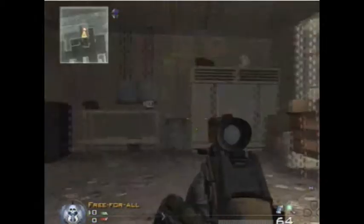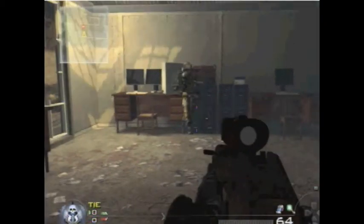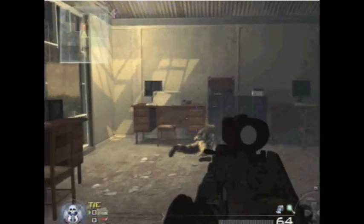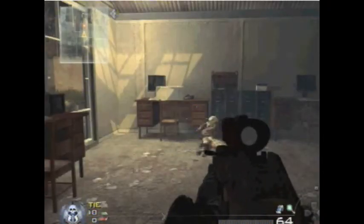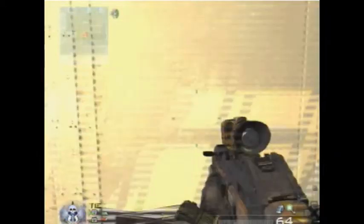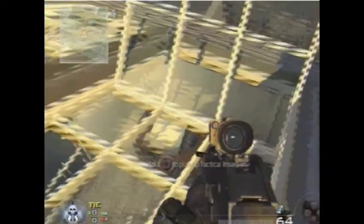Then you have your mate run, jump, and crouch — he should land on top of the roof, as I do now. So you run and jump and crouch. Missed the first time. You've got to crouch, otherwise you'll just hit the window and fall back down.